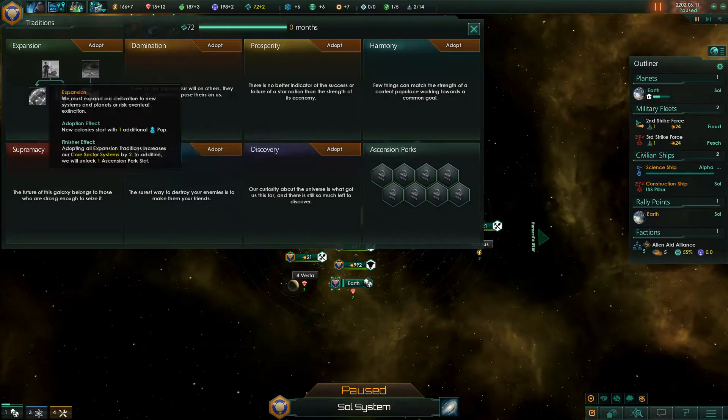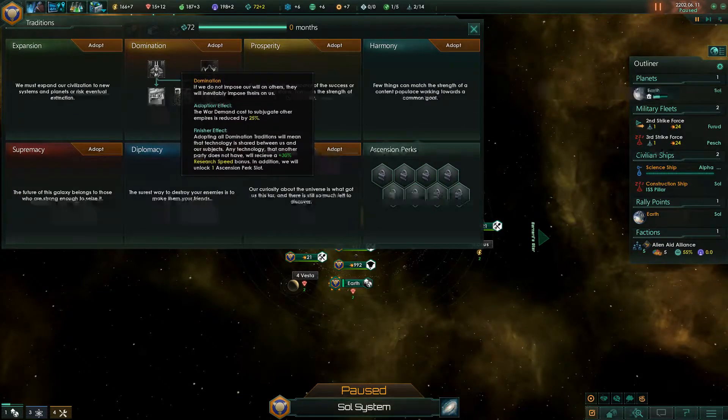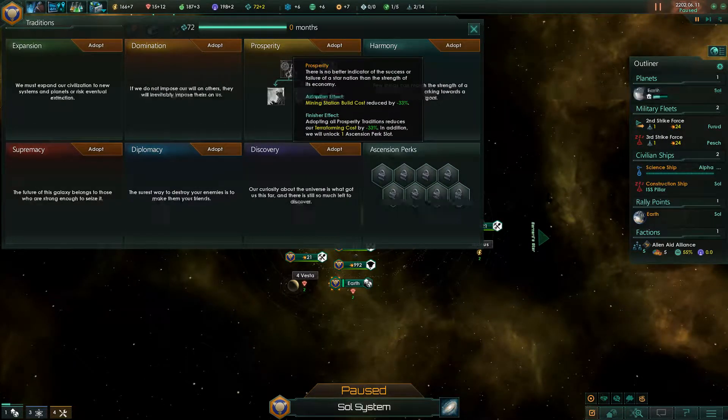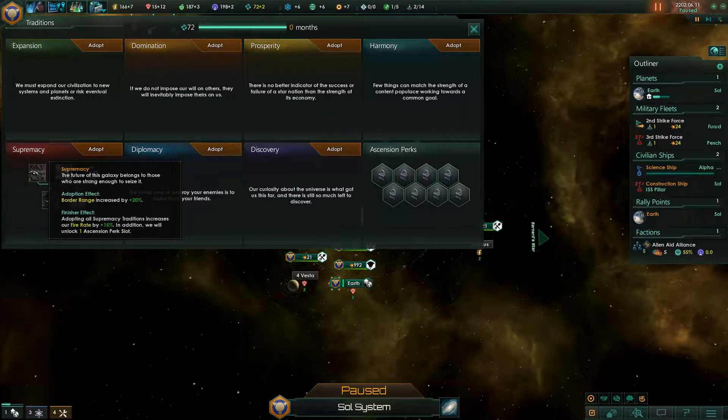Let's first observe what we actually got. Expansion is here — new colonies start with one additional population. Adopting all expansion traditions increases our core systems by 2. In addition, we will unlock one ascension perk slot. Then we have Domination, which I don't think is really our way. Prosperity is next — there is no better indicator of the successful failure of our star nation than the strength of its economy. The adoption effect reduces mining station build cost by 33%.